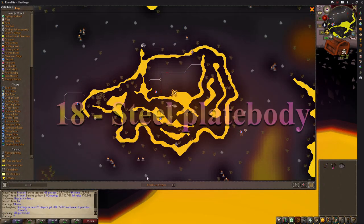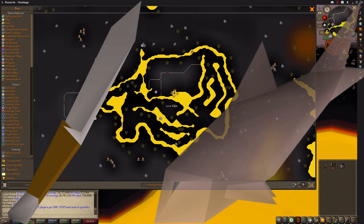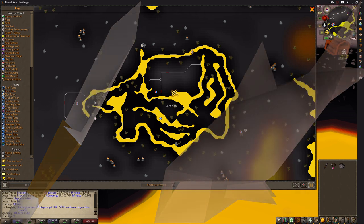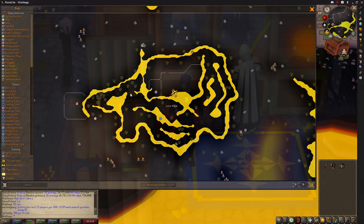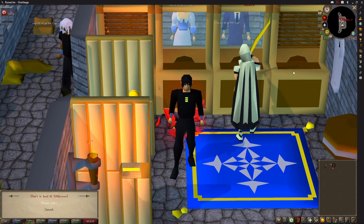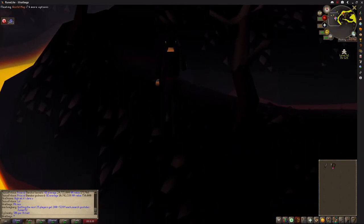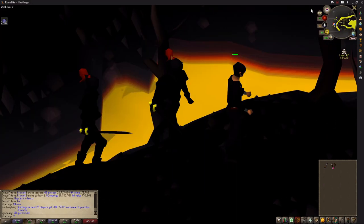Another method you can do at a very low level is collecting steel plate bodies from the wilderness. Sorry hardcore Ironmen, this method isn't for you as you go past some PK hotspots, but there are timestamps below. To do this you're going to need a knife or a slash weapon, a little bit of food if you are low level, and a burning amulet to save some time though it's not essential. If you have level 55 magic you can make more here by bringing high alchemy runes, but this method is in the wilderness and whilst it's rare to see PKers you will run past the teleport spot and combat zone.